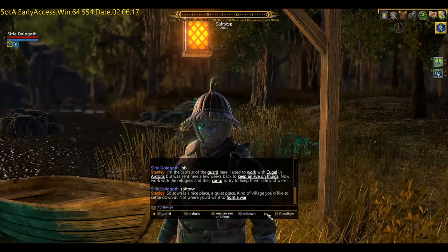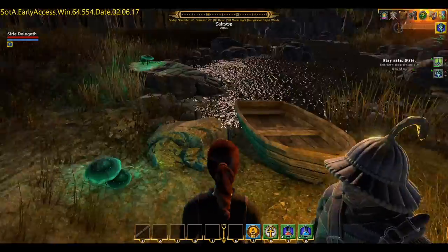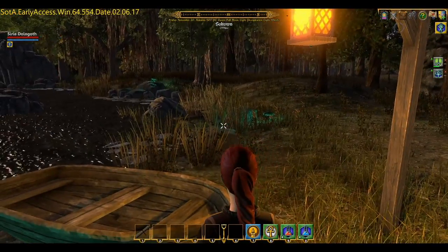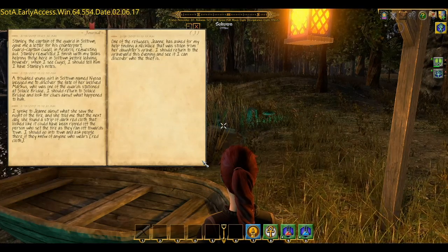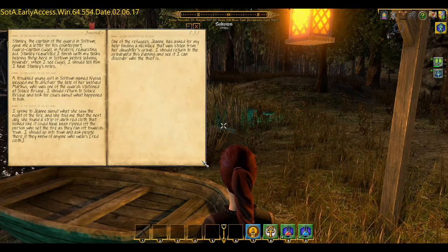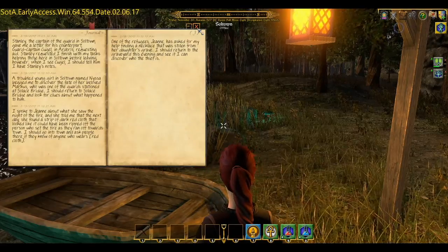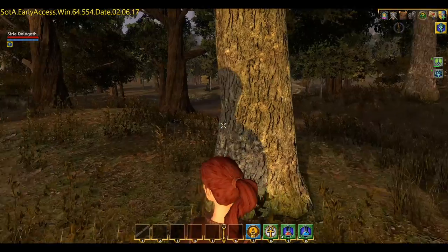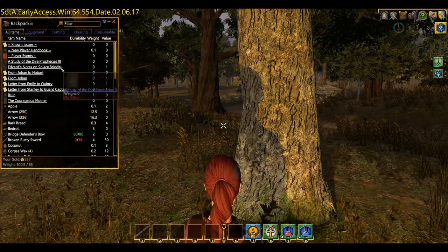The depth of field effects work pretty well, the lighting looks great, and the graphics are growing on me - particularly after tweaking them. I think I'm running in what's known as beautiful mode right now. My journal is looking a bit more packed with information: return to Solace Bridge, find out more about the red cloth, who's the thief - that's how you'll track your quests. I've got four or five quests just from a couple of dialogue box choices.